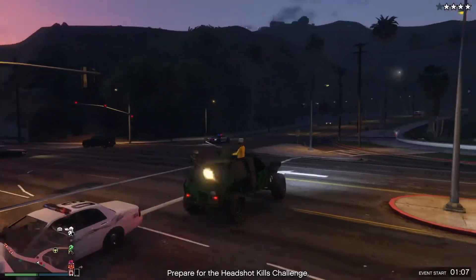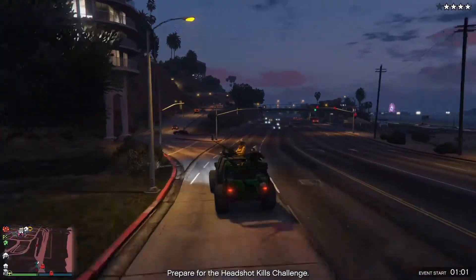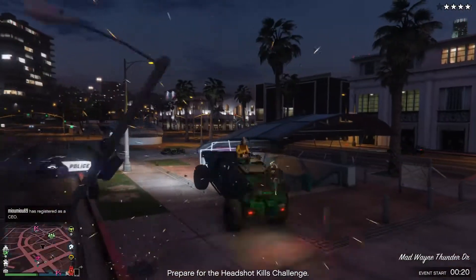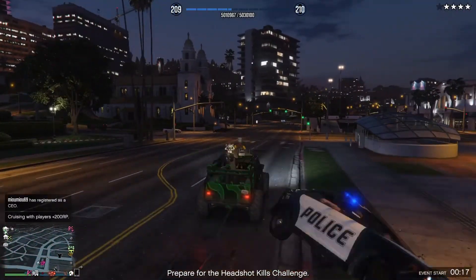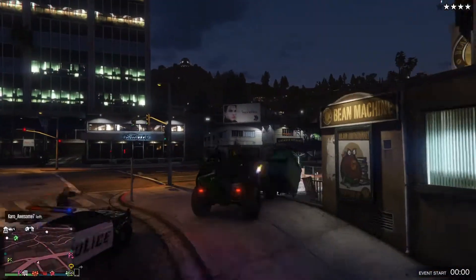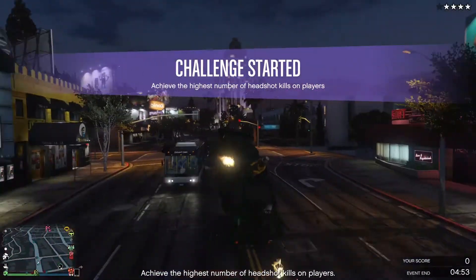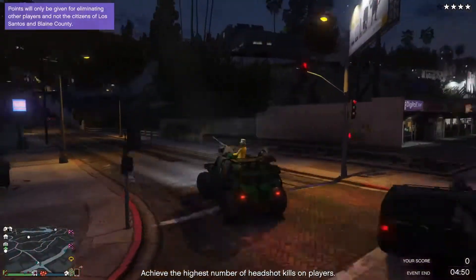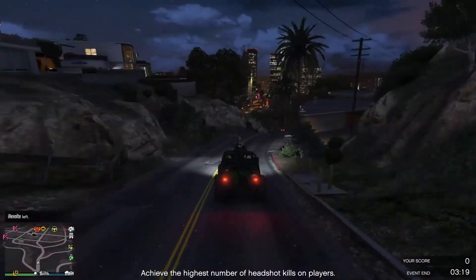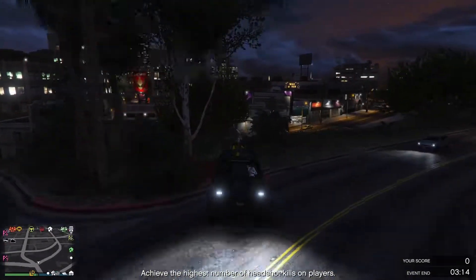Now we've made it down to the top of Los Santos, and the police really are putting up more of a fight to stop us - but I don't think we'll allow that to dissuade us. Another crash, but we'll keep on pushing on. Head up into the Vinewood Hills, why not? This vehicle really is quite good - nothing stops it really, it just wants to keep on going. It is a little bit lively and flips around, a little bit spinny sometimes, but it really is quite good fun if you and a number of friends want to go on a rampage.